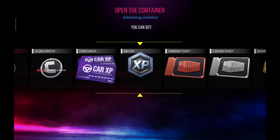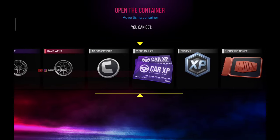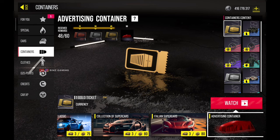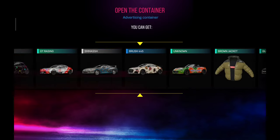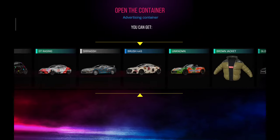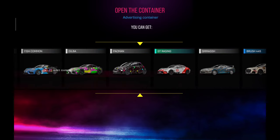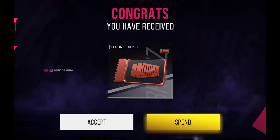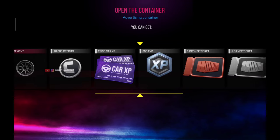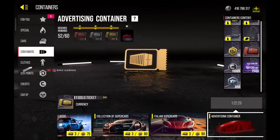Watching ads will help you get a lot of tickets, rims, or other car tuning parts which you can sell to other people for a high amount or sell in the shop itself for a good amount. Also the car XP you get will let you upgrade your cars and make them a higher level. These advertisement containers are one of the best ways to make a lot of money and fill up your inventory in Drive Zone Online.